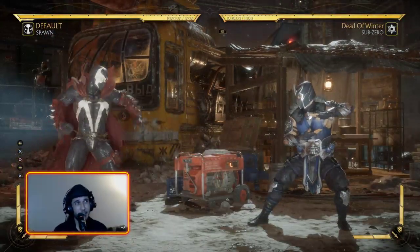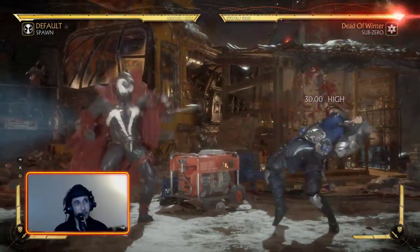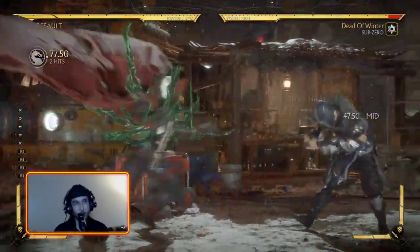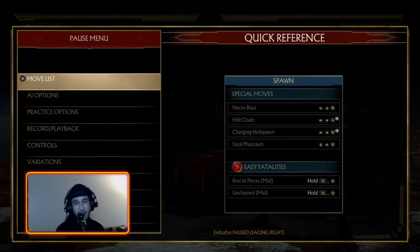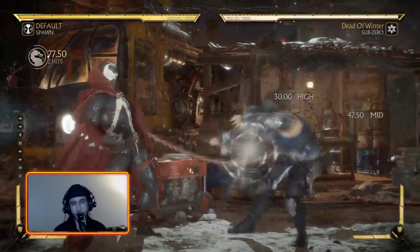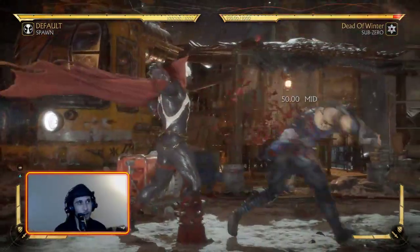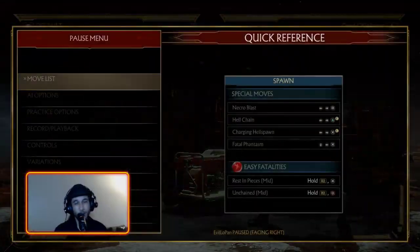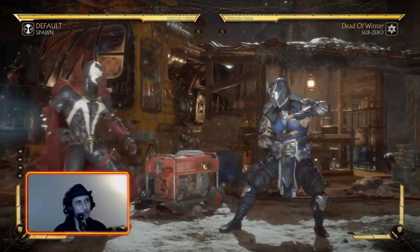Look at this thing — it literally covers almost half the screen. It's two hits, it confirms for a combo. Easy peasy. One of the key things with Spawn is the backdash 3-4. When you're up close, you do down-one, backdash 3-4. Down-one, backdash 3-4. Forward-two, backdash 3-4. You wanted to chase me? No, I don't think so. I'm going to go in, back up, go in, backdash 3-4. 3-4 is a move you can just kind of throw out there — two hits, long animation, pretty easy to hit confirm.